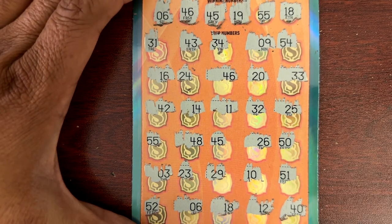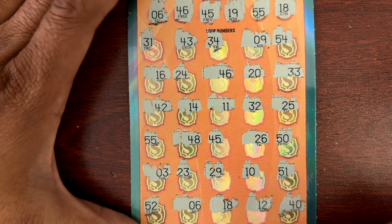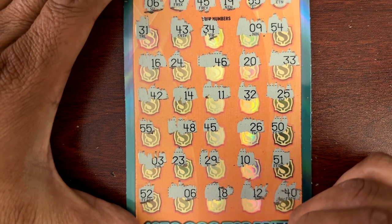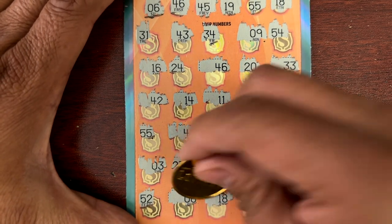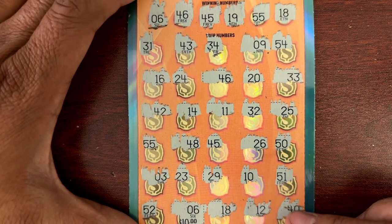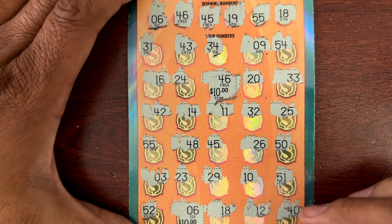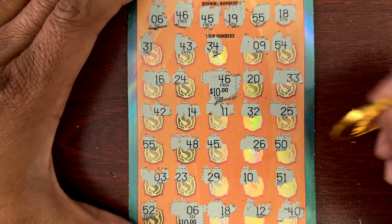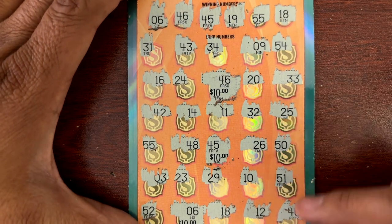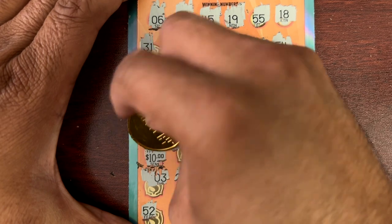Let's find out what we got on ticket 44. Starting with number 6: six, okay — six for a ten. Next, 46 right here — another 10 for 20. 45 — that's 30. We did not get 19. 55 for another 10. And number 18 here at the bottom.